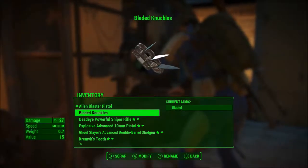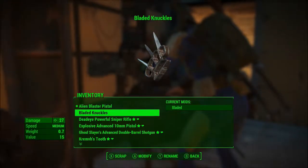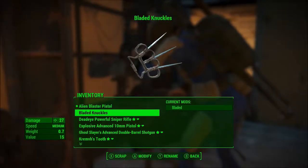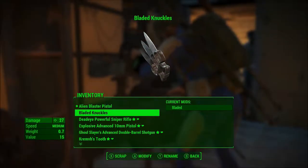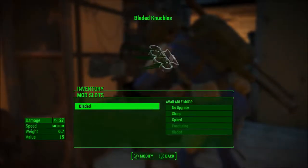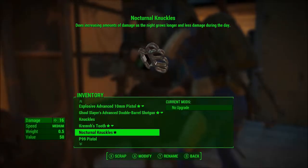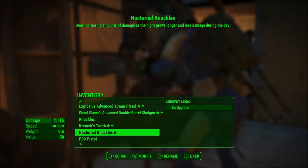I picked these up on the way while I was looking through a couple wikis to find out if it was a marked location or not. I picked this up off one of the raiders nearby — and that was pretty much the mod I wanted to do with Knuckles. I kind of want to pull this off actually, that way I can put it onto something else, like the Nocturnal Knuckles. Nocturnal Knuckles are not really good.